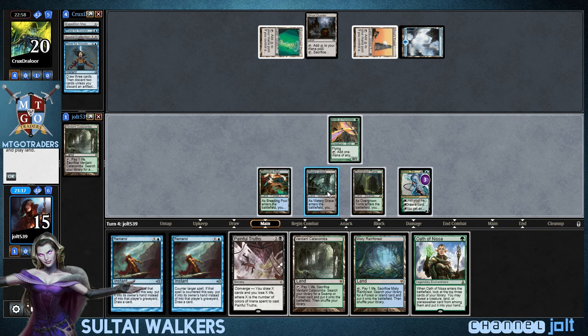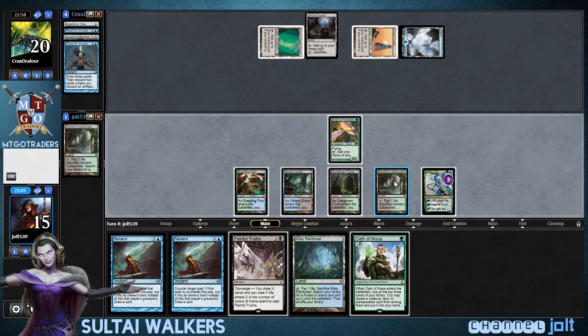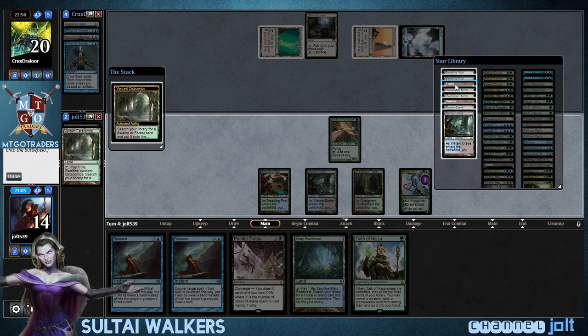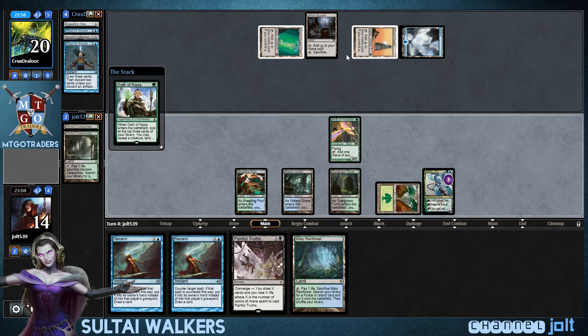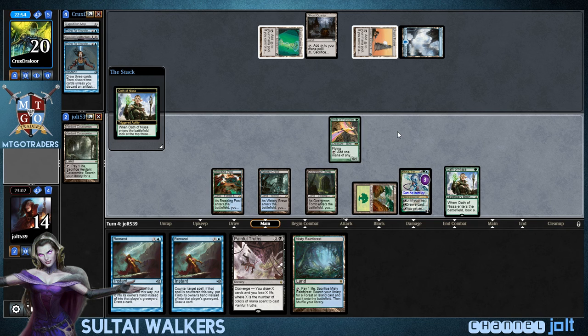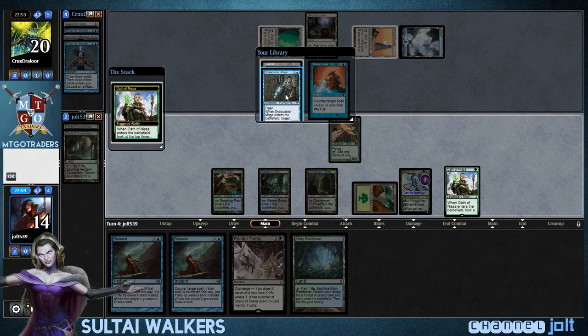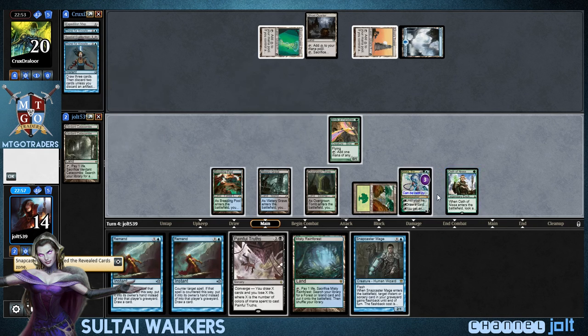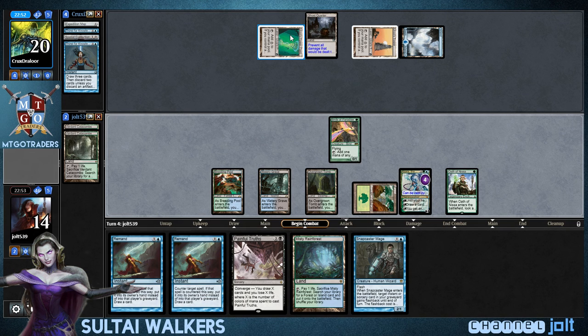Let's get down Catacombs and we can search up a Fetch off that one. Let's fire up Oath of Nyssa and see if we can't get into another Planeswalker. Yeah, I'll take Snapcaster — put those on the bottom. Then let's fire up Kiora on the Ghost Quarter and pass the turn.